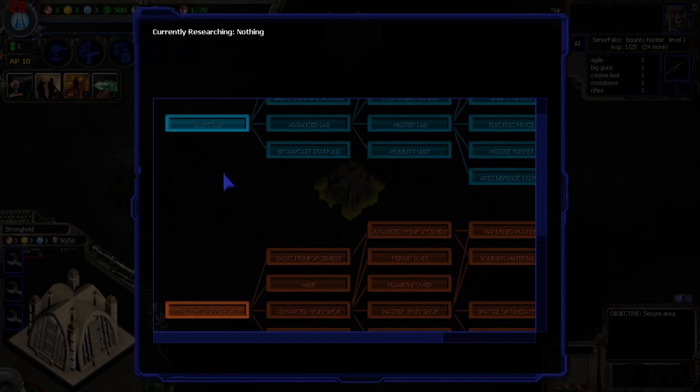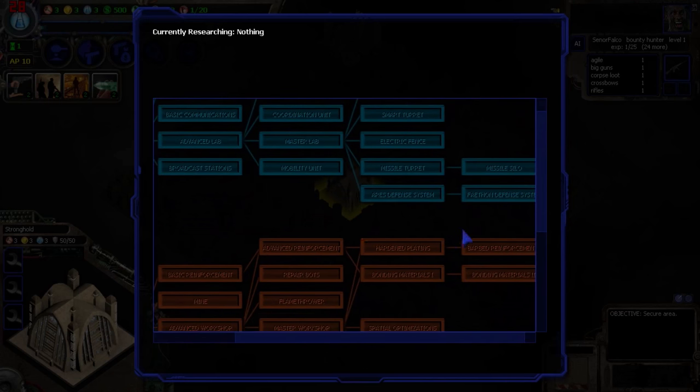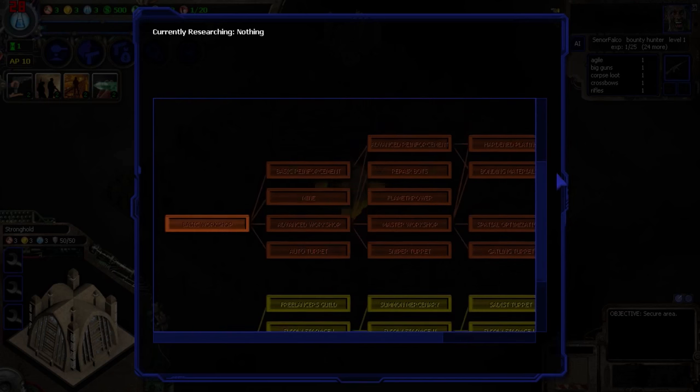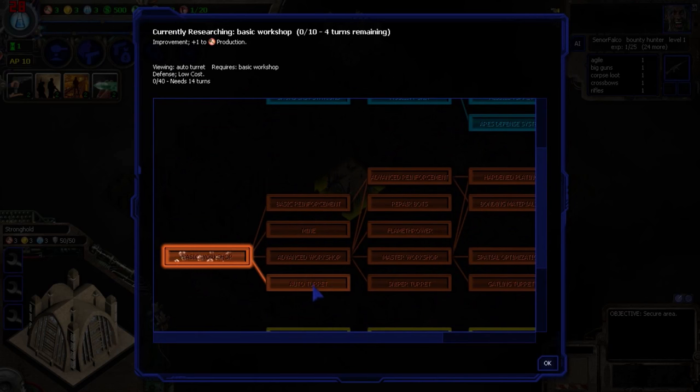Let's start off with the research. You'll have this whole tech tree skill system to work with. I like to start off with the Basic Workshop — what this does is give us access to auto-turrets. So instead of having to defend your perimeter every single time by yourself, you can have auto-turrets do that work for you. We need Basic Workshop to unlock that.